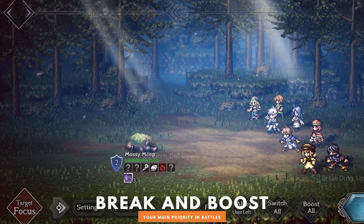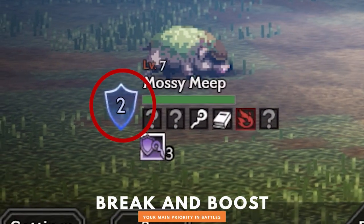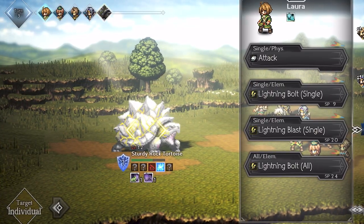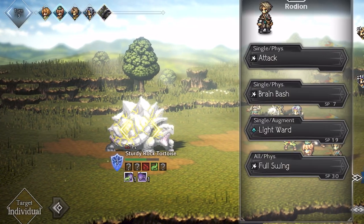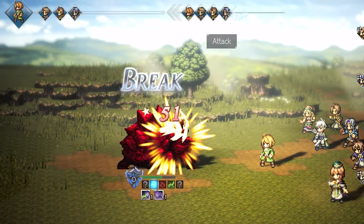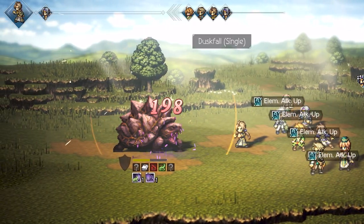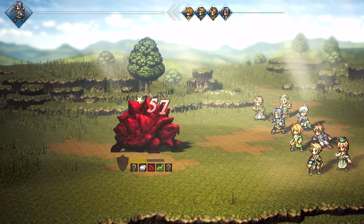Speaking of weaknesses, this little shield icon next to enemies is really important. Whenever you strike an enemy with their weakness as many times as indicated on their shield, they will be broken. Your phone does a little vibration and the enemy cannot do anything for the next turn and will take more damage from all attacks.